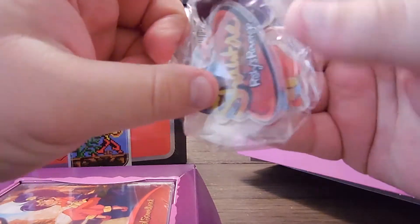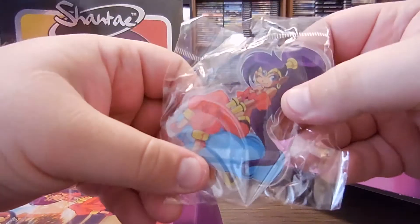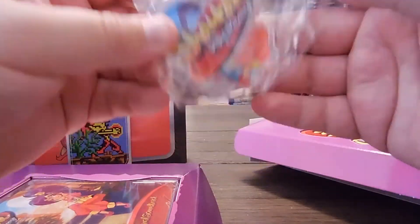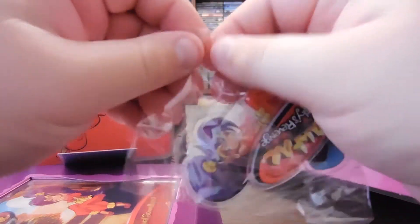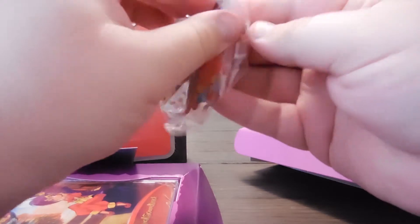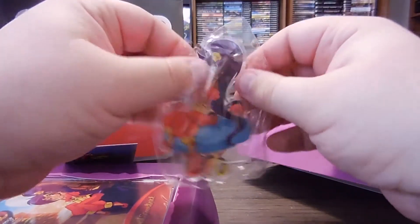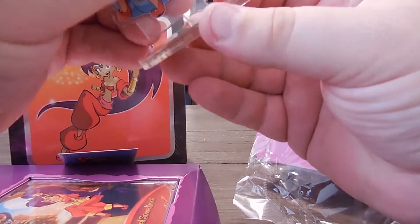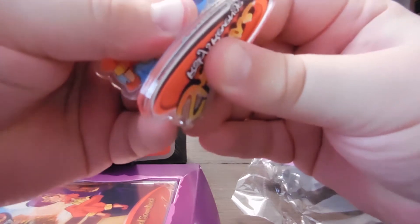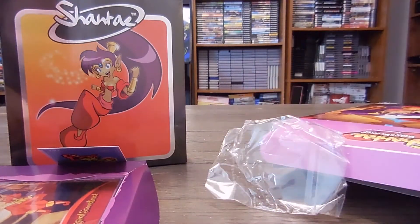Right here we've got what appears to be an acrylic standup figure of Shantae. Let's see if there's a way to open this. Yes there is, just gotta open it somehow. And there we go — it fits into this little base like this, though it's a tight fit. That's way past cool. I love that. Set that aside.